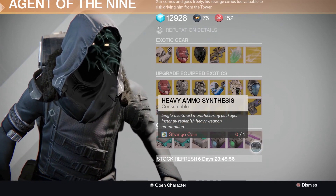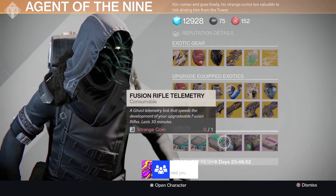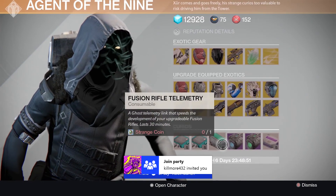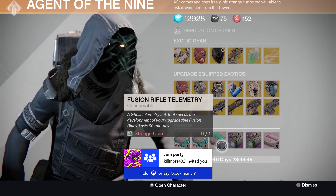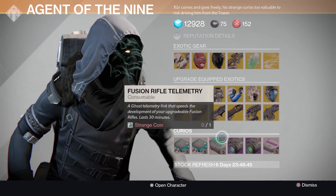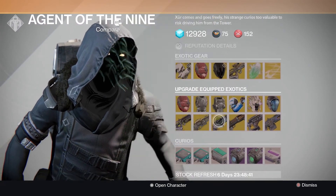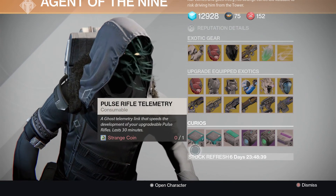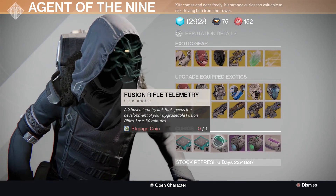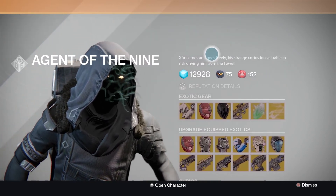Guys, I'm going to suggest buying the Heavy Ammo if you don't have a whole stack of it already. And if you want to upgrade your weapons faster — obviously if you've got a Fusion Rifle, Hand Cannon, or Pulse Rifle that you want to upgrade faster, it's definitely worthwhile. Midas Tool is a Scout Rifle, but he doesn't have any Scout Rifle telemetries at the moment. I've got some of those in my Vault anyway, so I'll be able to use that to upgrade it.